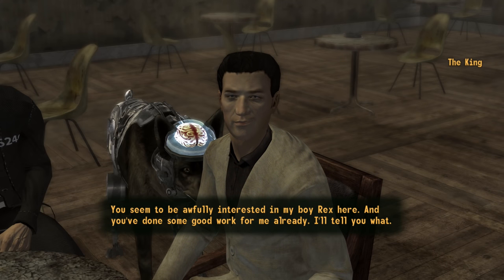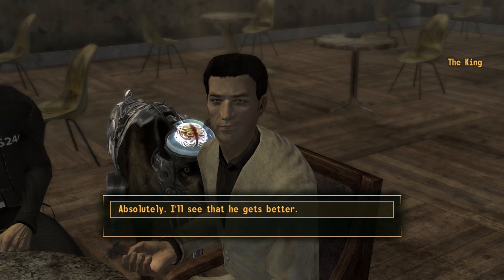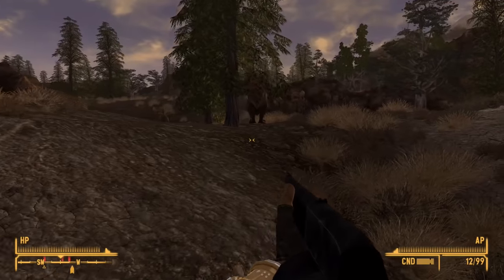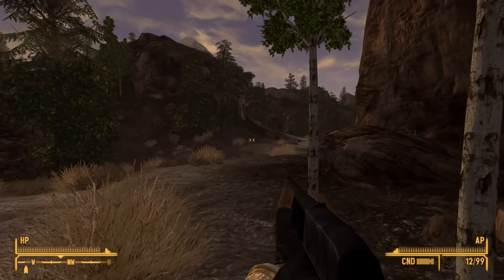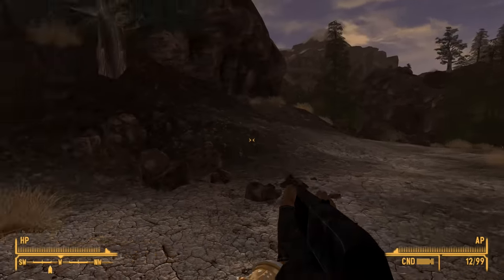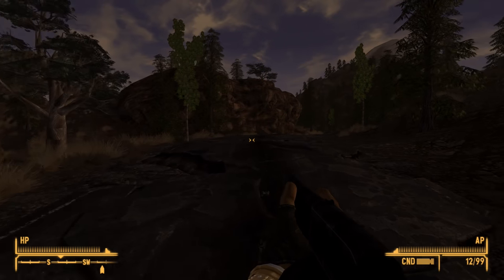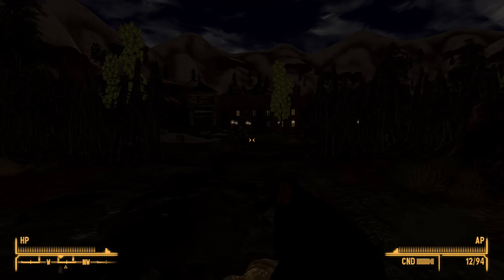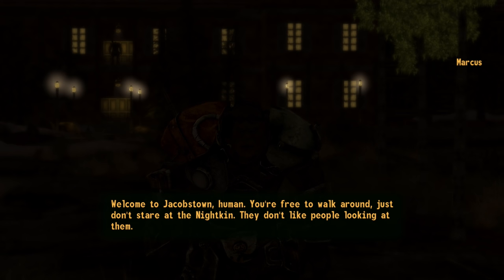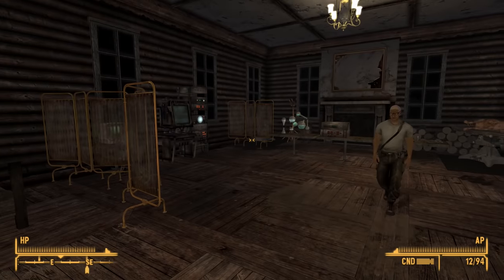You seem awfully interested in my boy Rex, and you've done some good work for me already. You promise to get Rex to that doctor, and I'll lend him to you. Heading back west from Foxtrot towards Jacobstown. There should be nothing major here — these guys leave you alone at distance, the Mantises should be no trouble against the shotgun, and now that I've got the riot shotgun, even Cazadors should present no problem. It's 8pm and under this mod things get dark really, really quickly. And here we come on the slightly bright lights of Jacobstown. 'Welcome to Jacobstown, human. You're free to walk around. Just don't stare at the Nightkin — they don't like people looking at them.' And here we are inside the much better lit lodge.